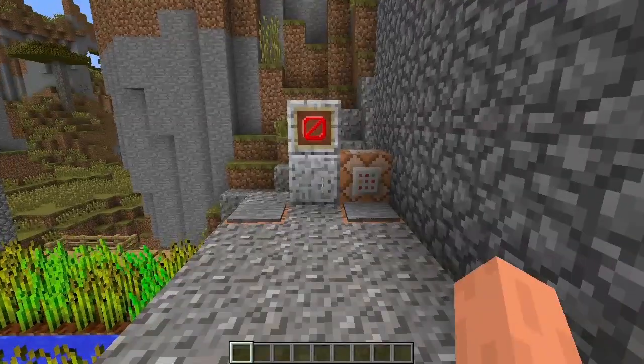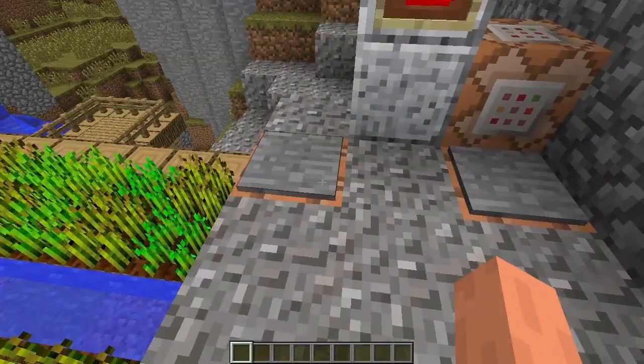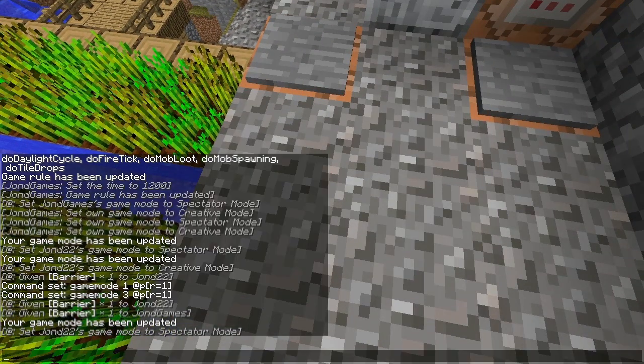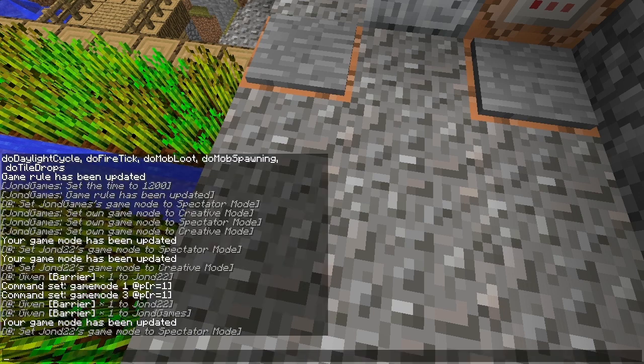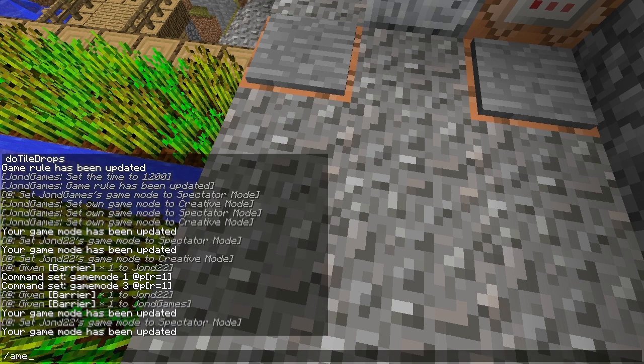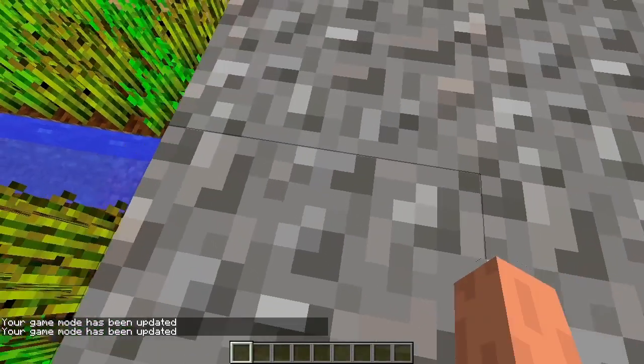The first feature is actually a new spectating mode. So if I go ahead and step onto here, you can see that my game mode has now been set to spectator mode. This can either be achieved by going to gamemode 3 or by doing slash gamemode spectator if you are so inclined to use words as opposed to that.